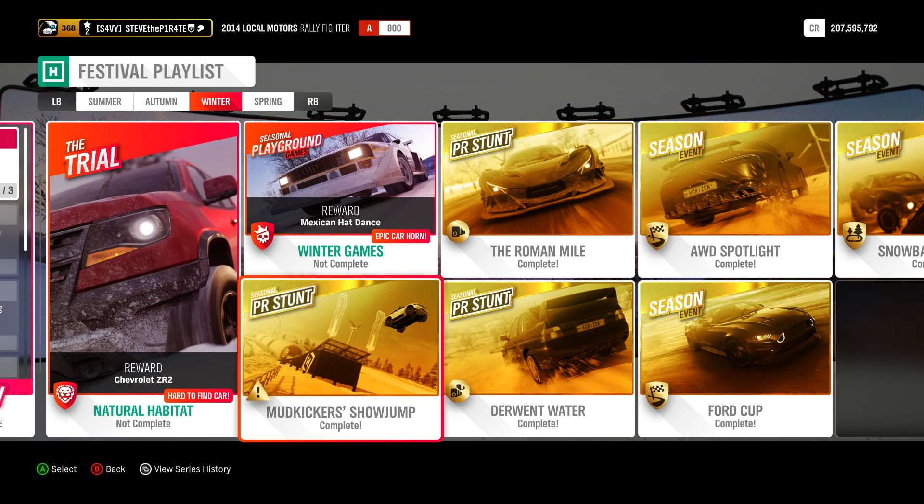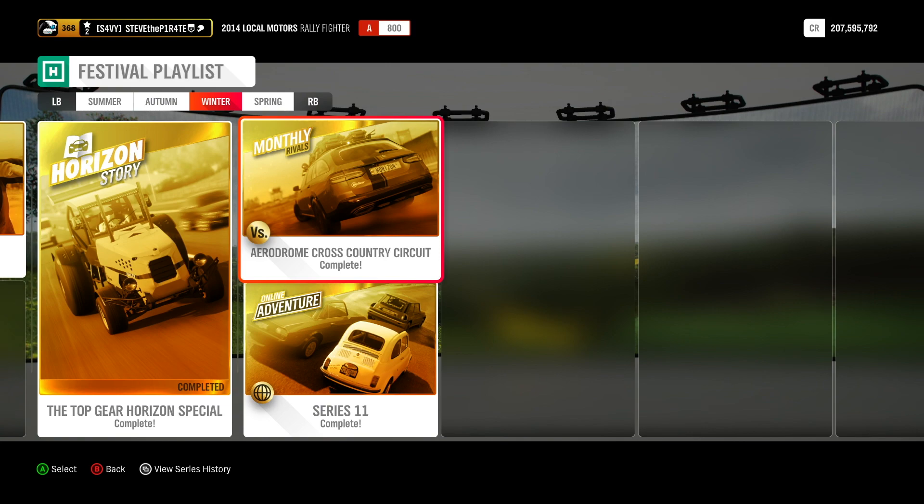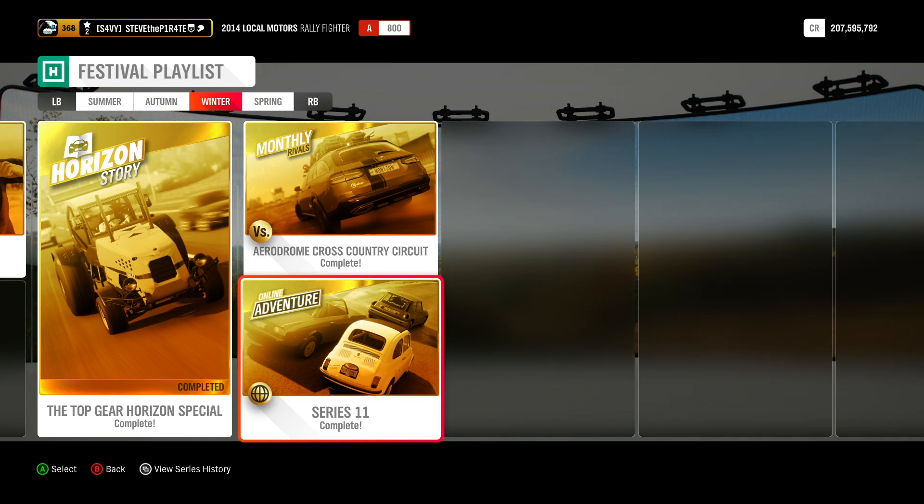Complete the three PR stunts — I will link the videos in the description. Complete the Top Gear Horizon Special Horizon Story — link in the description. Get a clean lap on the monthly rivals Aerodrome Cross Country Circuit, and play unranked adventures until you rank at level 20 for the online adventures.